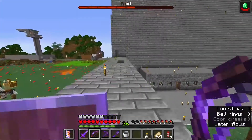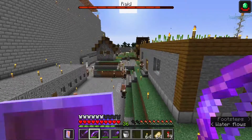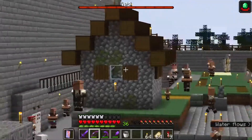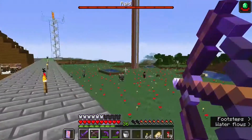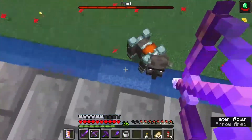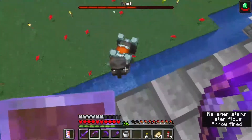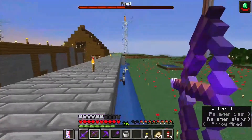I believe that was wave two. They're just panicking for nothing. We've been through this seven times and not a single pillager has made it through this moat wall system. The ravager is stumped — not a thing he can do.